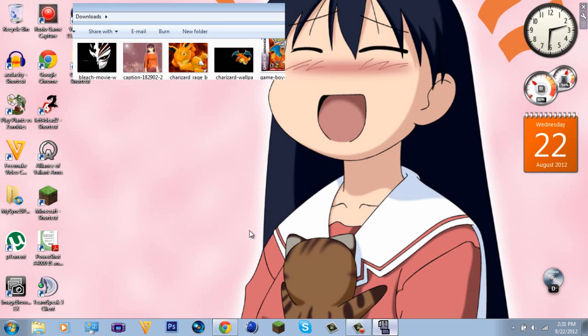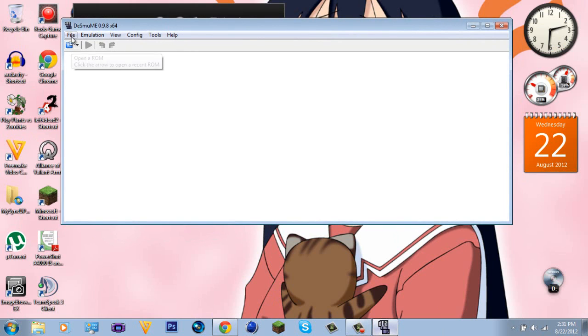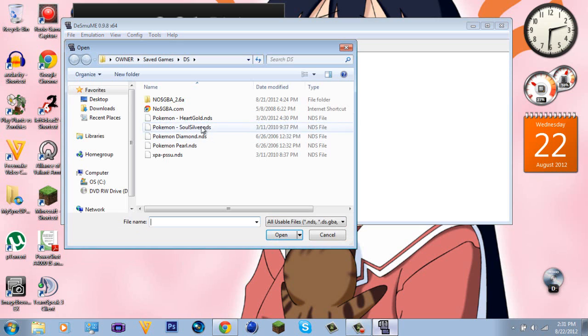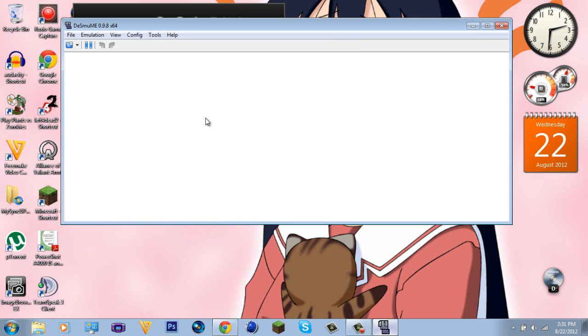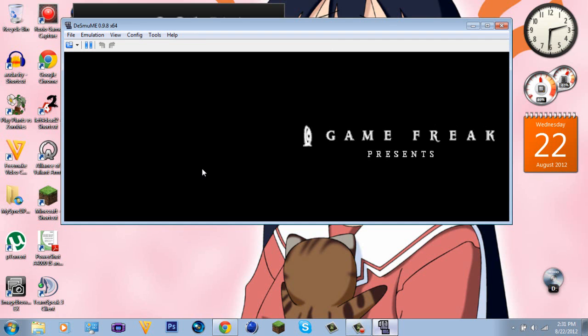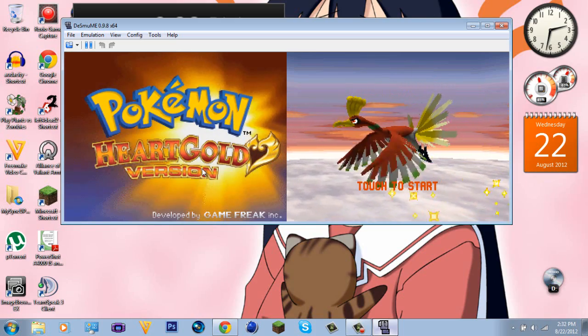Once you've extracted all the ROM files, go back to your emulator and open it. Go to File > Open ROM, or click the little square icon that says Open ROM. I have all four Pokemon games ready. Go to HeartGold and there it is — Pokemon HeartGold SoulSilver version. I already have a save file on mine.